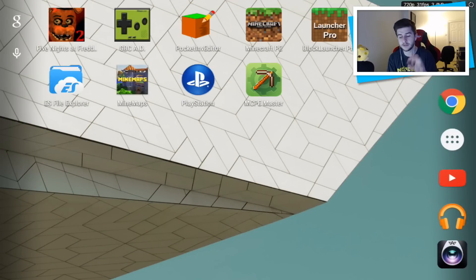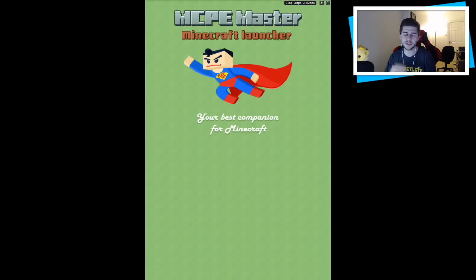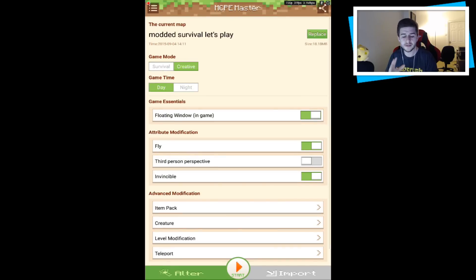The app you need is called MCP Master — you can see it right now. I'll have a download link to the APK in the description, but you can also search for it on the Play Store. Sometimes it doesn't let people download it from the Play Store, but once you install the APK you can get it. Let's click on this app and see what it's all about.